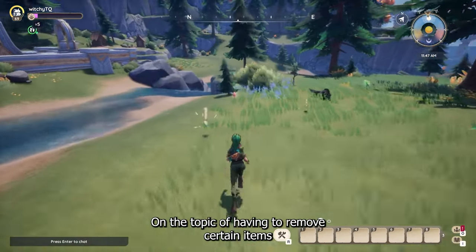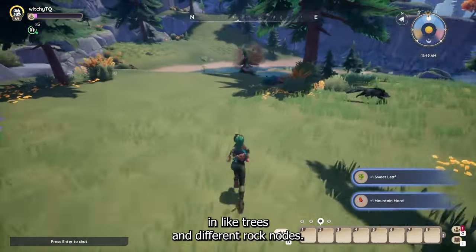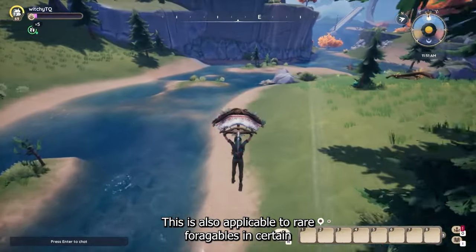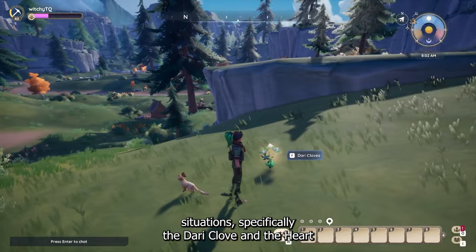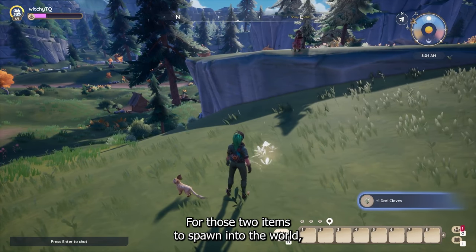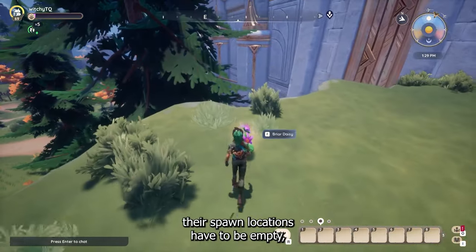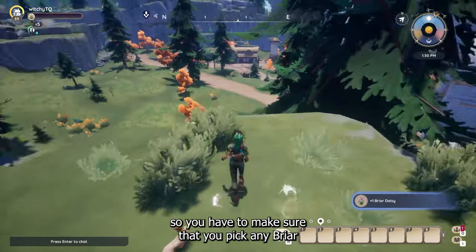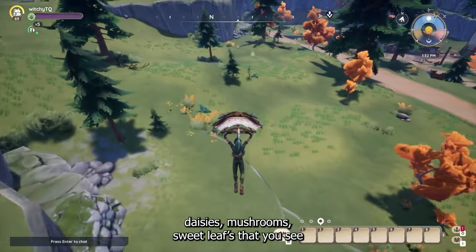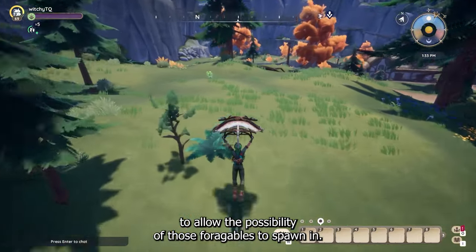On the topic of having to remove certain items so that others can spawn in, this is also applicable to rare forageables in certain situations — specifically the dory clove and the heart drop lily. For those two items to spawn into the world, their spawn locations have to be empty. So you have to make sure that you pick any briar daisies, mushrooms, and sweet leaves that you see to allow the possibility of those rare forageables to spawn in.